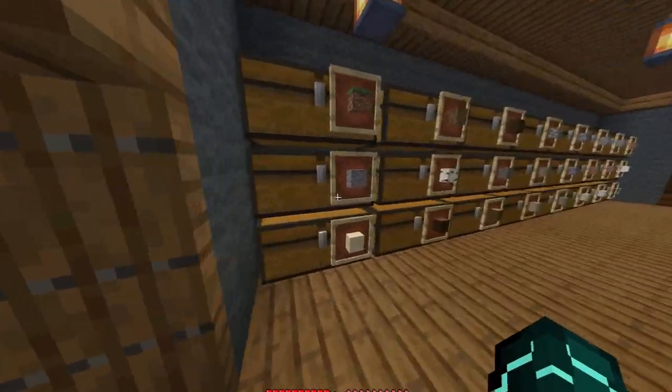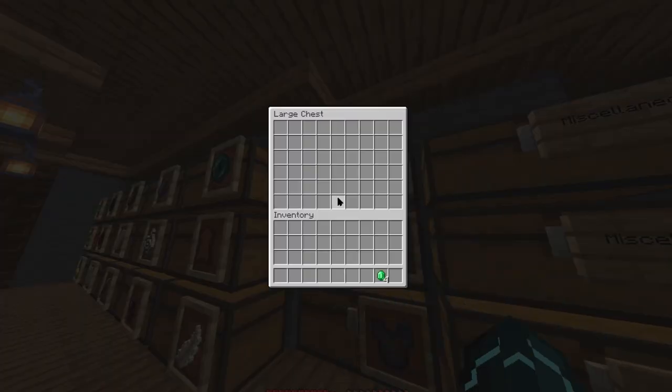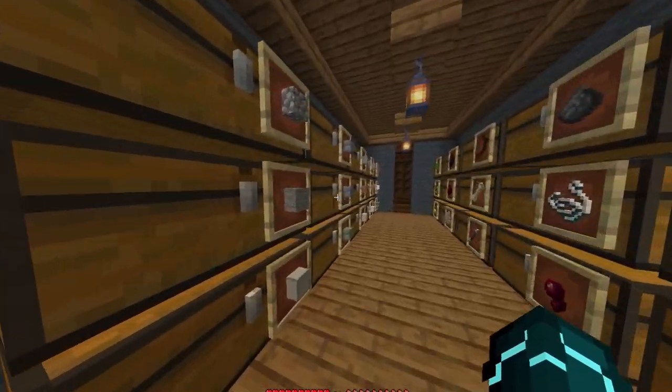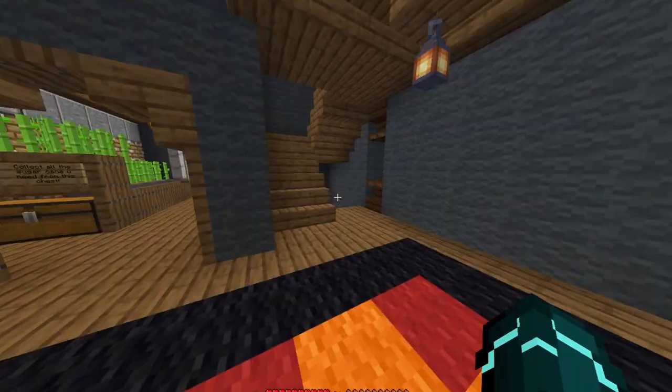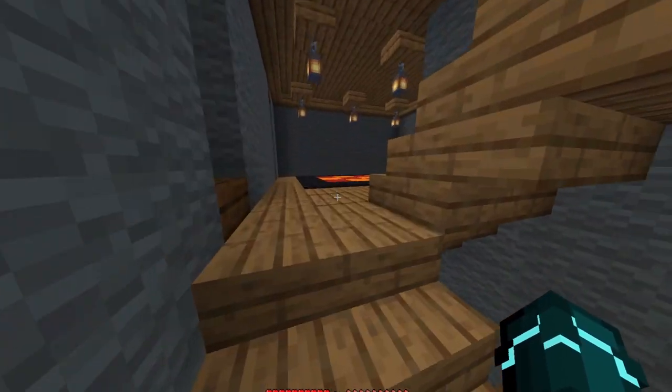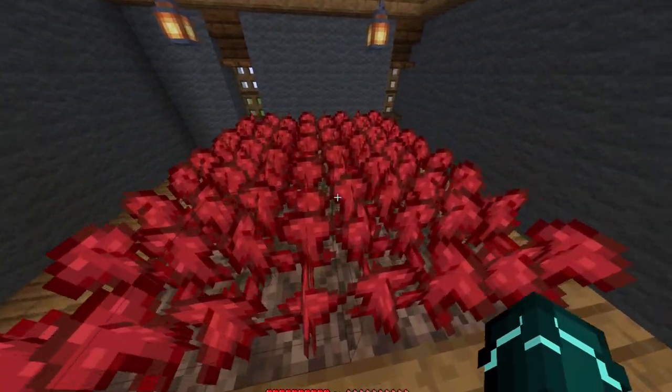My storage room, where I store everything. I haven't got anything in here because obviously it's a new house, but I've managed to sort most of the basic things. That's all the second floor. Then if you go upstairs to the third floor, we've got an enchanting room with a nether wart farm.